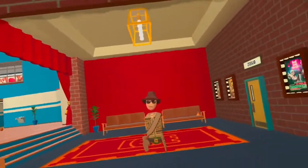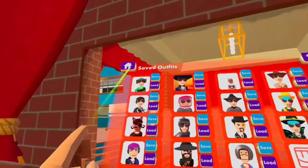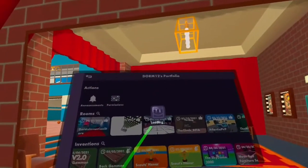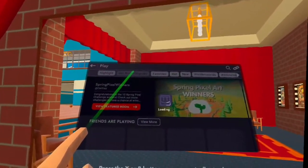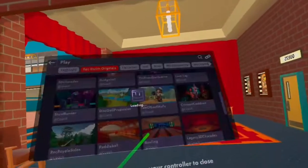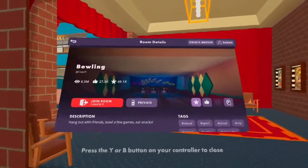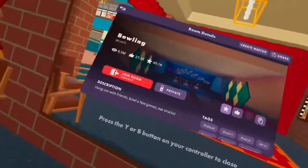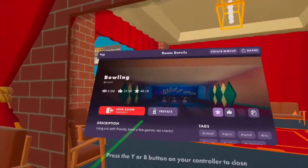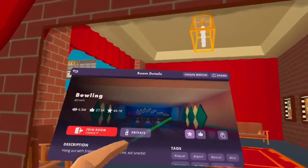Without further ado, let's get into the video. What you want to do is first load up your menu, press the play button, and then go into bowling. Once you're in bowling you want to play 10 to 20 matches — I think that's how many you need to play every day, because you only get 10 activity boxes. So keep on playing bowling until you've got 10 activity boxes.